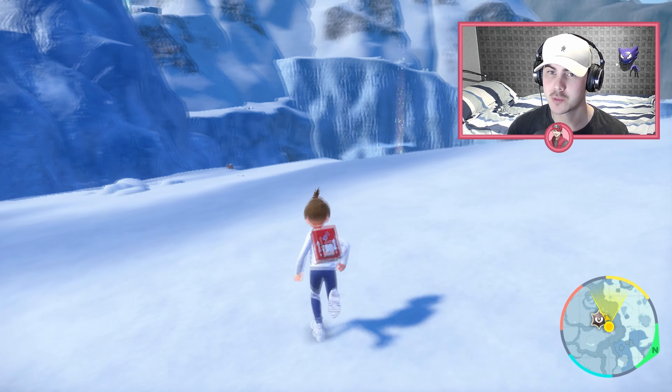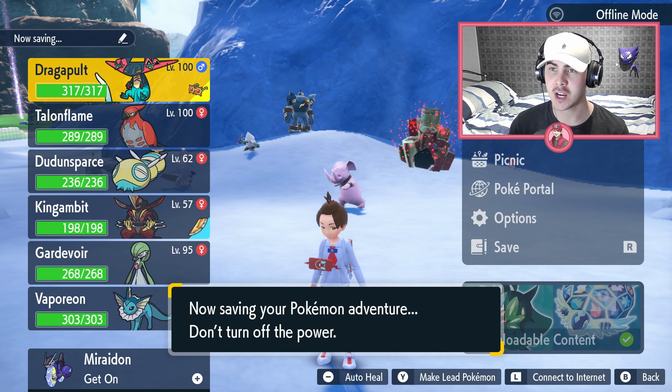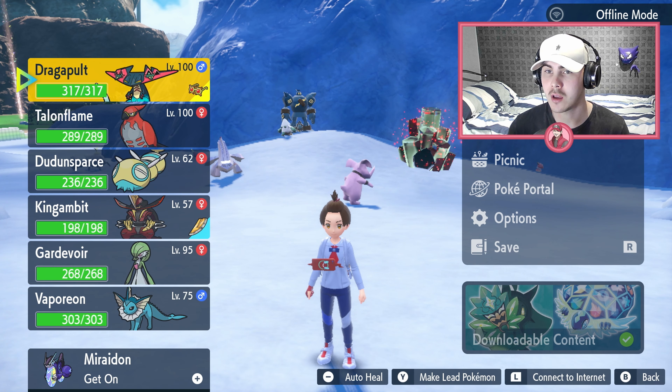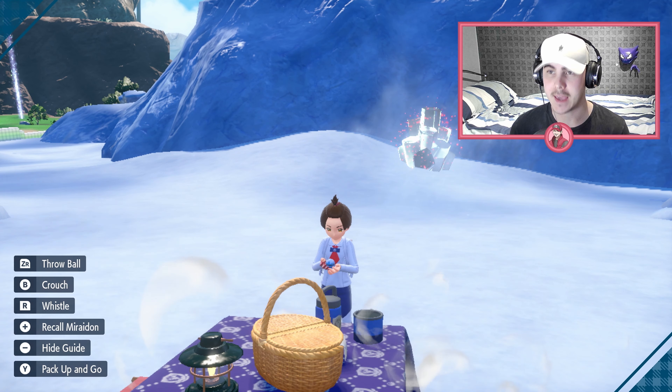We are using the Sandwich Boost to shiny hunt today. What you want to do first is save your game, just because the shiny isn't guaranteed straight away and Herb Mystica is still hard to get in this game. So if you don't find the shiny and you've saved the game, you can reset it and reuse the same Herb Mystica until you get the shiny. When you've done that, head straight into your picnic, and we are using the Psychic Boost again.